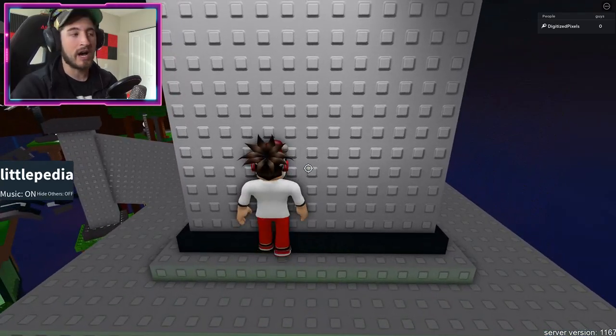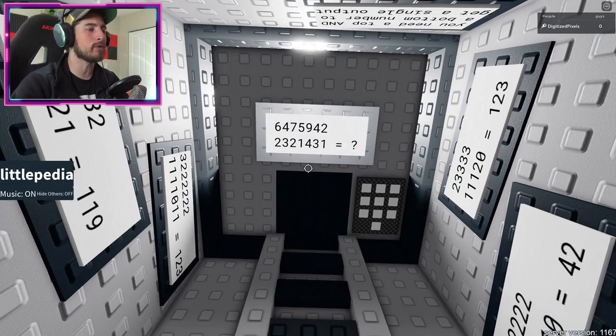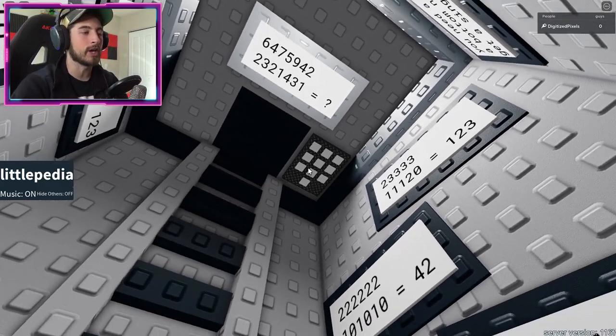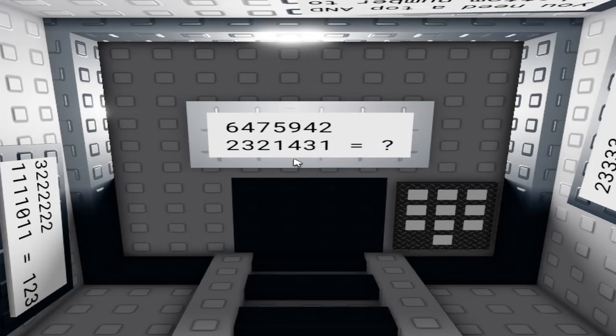Once you're here, go ahead inside and if you look up you're going to see these sets of numbers. This will always be different for you — you've got to figure out the code to open this door. I'm going to go as slow as possible for you guys.